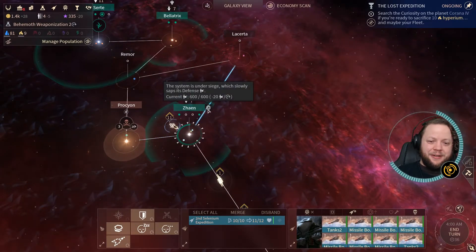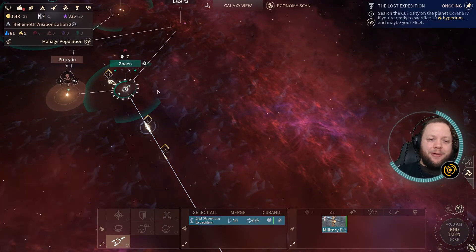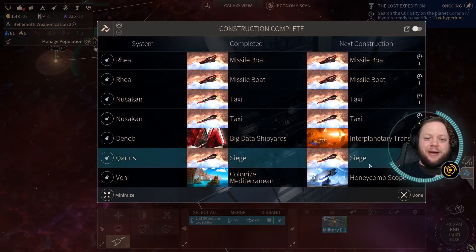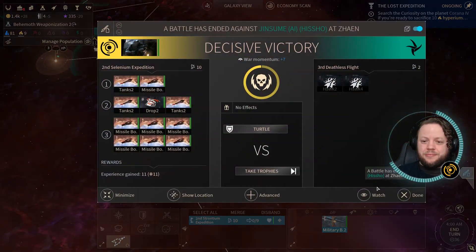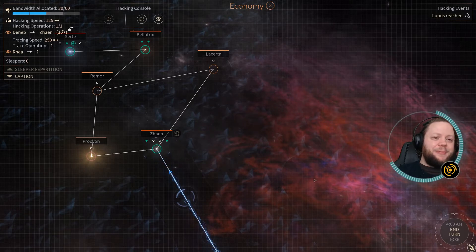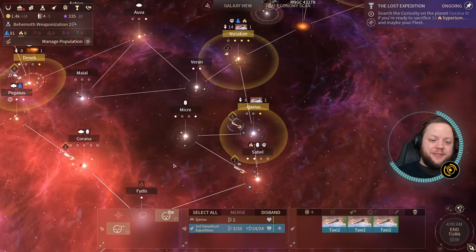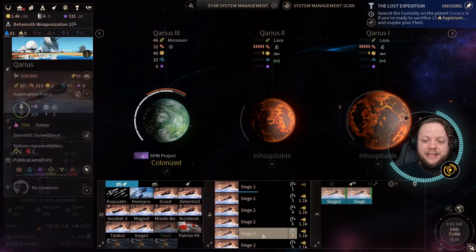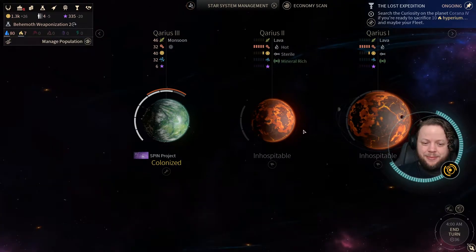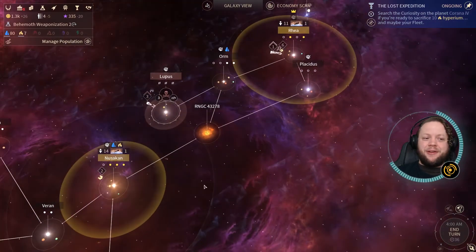There is absolutely nothing they can do at that point. They are currently being sieged for minus 20 manpower per turn. They do have 600 manpower though, so it will be quite a while before we take that system at this rate. However, we did get a decisive victory, and our hack is still going. Our hack will be done in three turns, and if that gives us a backdoor on Zane, then there's a lot of other options we have now. Very soon, these siege ships will be ready to go, and then we will basically be able to bring them down a lot faster. If we can get a full fleet of siege ships going, they're basically done.